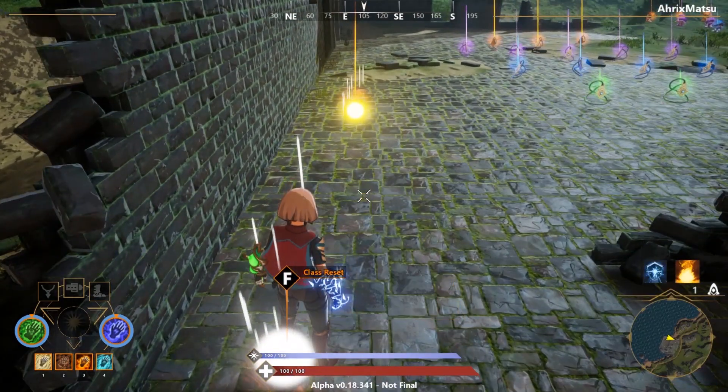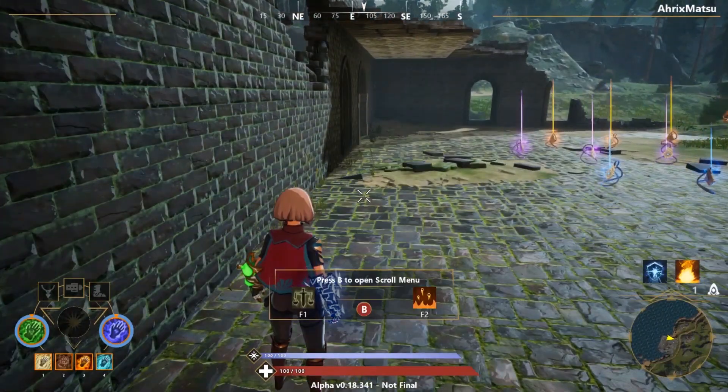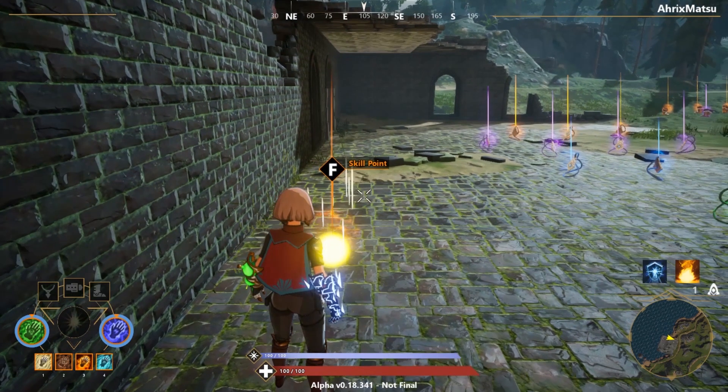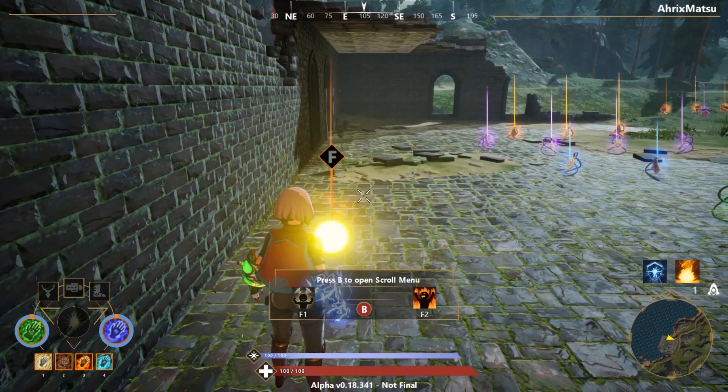You can choose your classes in-game and press B to open up the class slot. These skill points are what you use to get passives as you play throughout the game.